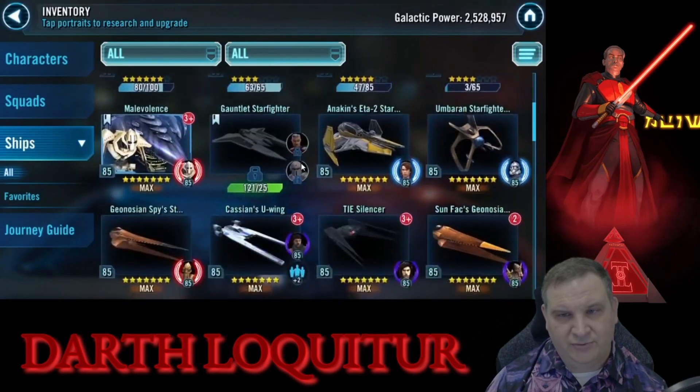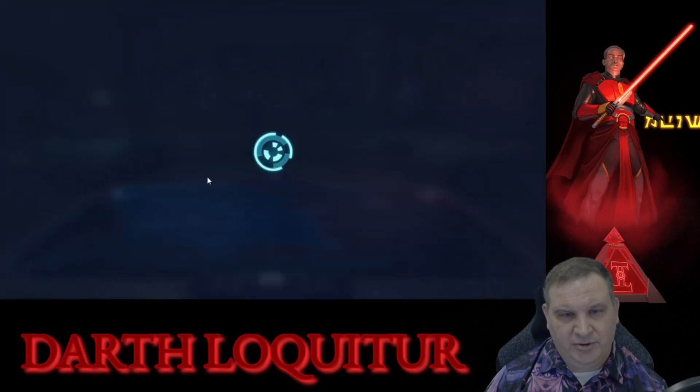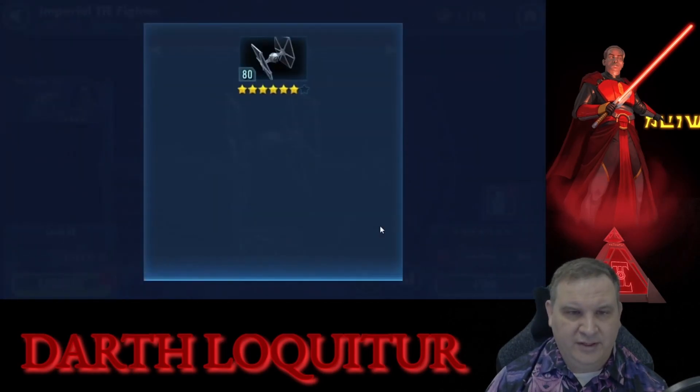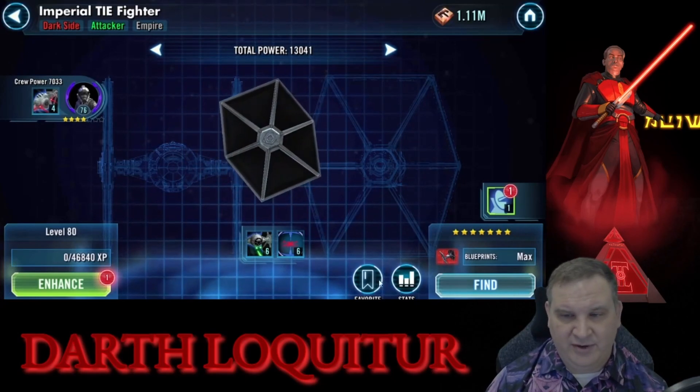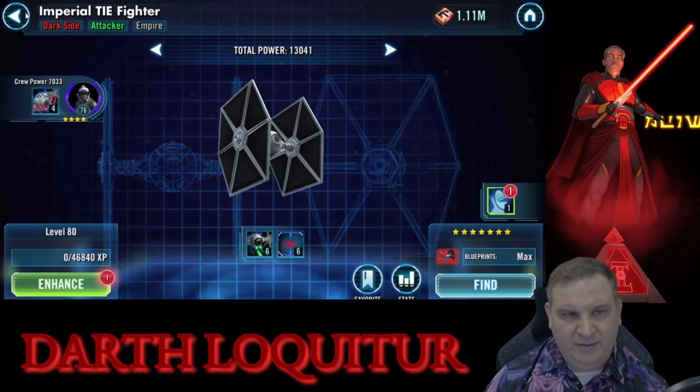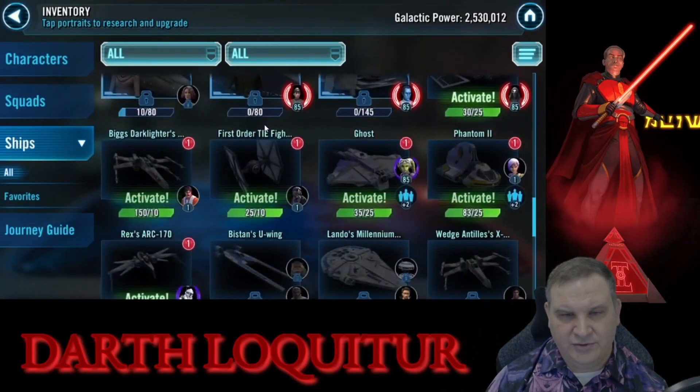Vulture Droid gets a 4th star. Imperial TIE Fighter — we now have our 7th star. We really need to work on that TIE Pilot, but we just haven't found the resources for him yet, and we're still a bit ways off on needing the four fleets, so it's not urgent.